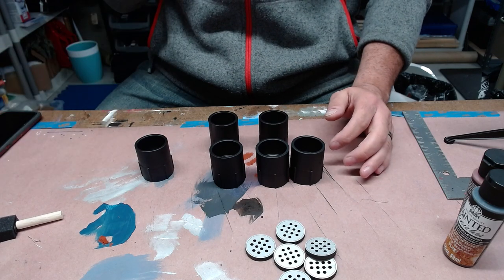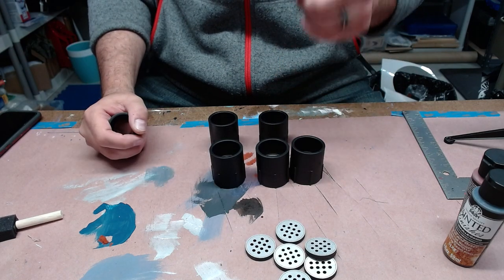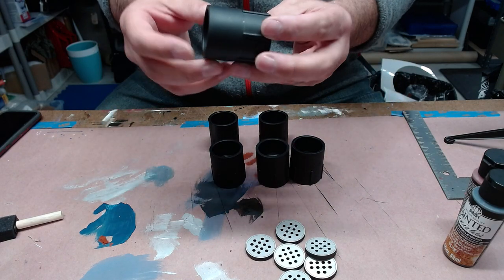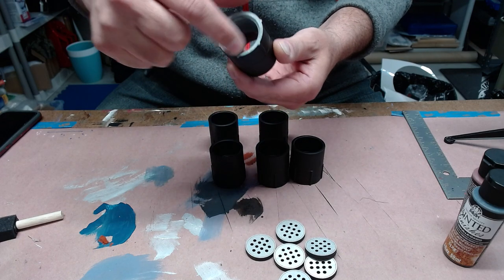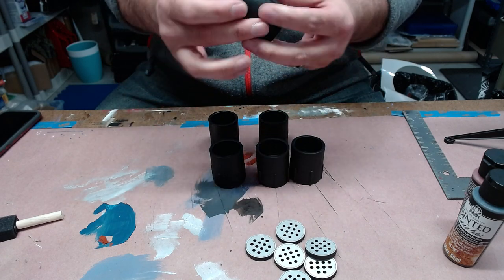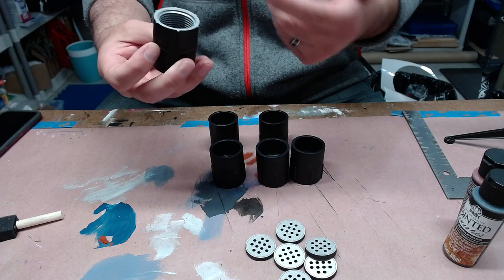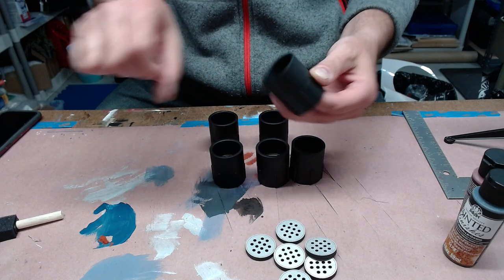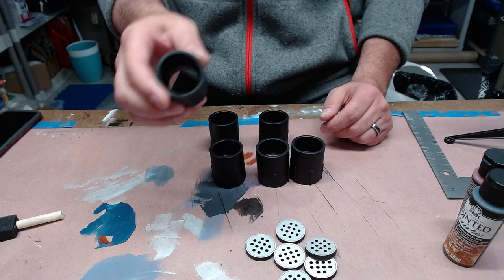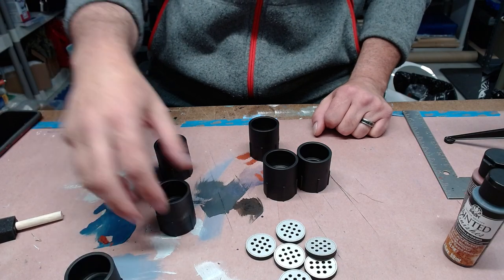So I went to the hardware store and went down the aisles looking for something that said 'steam vent' to me. I'll throw up a picture of what these originally look like — they're gray. Here they are primed in black. They have a thread on one half and are smooth on the other, so they're some kind of nozzle or coupling — maybe for PVC with threads on one side. They're one and a half inch diameter, I believe, and I got six of them and primed them black. These are going to be my steam vents.